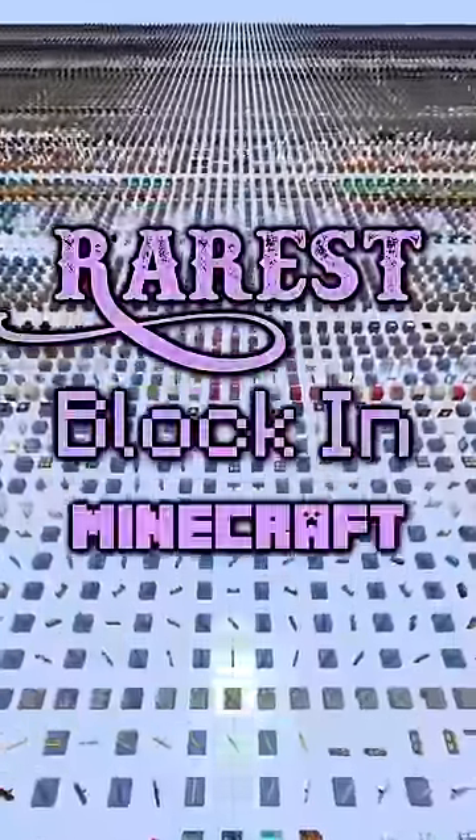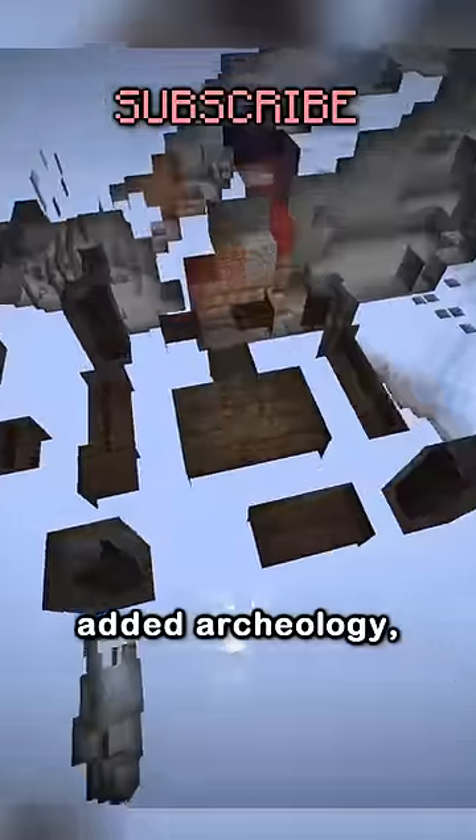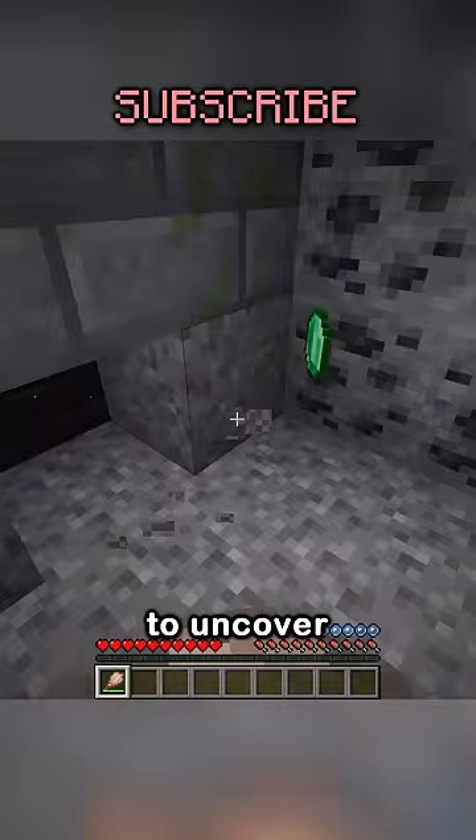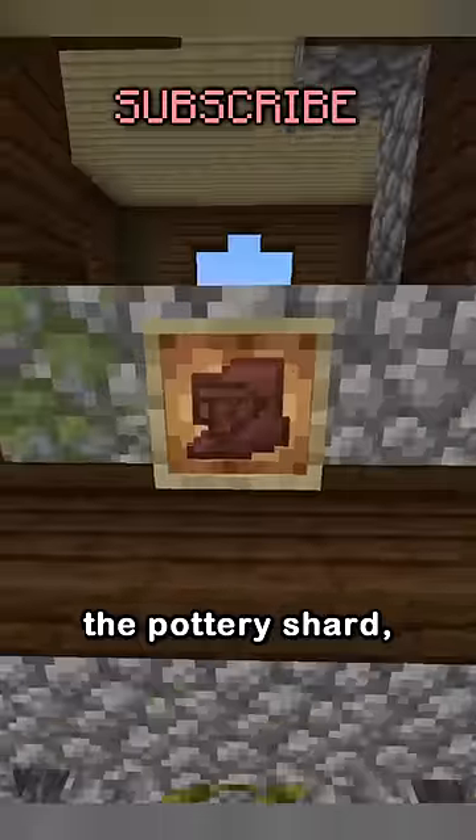This is the new, rarest block in Minecraft. 1.20 added archaeology, where you can make a brush and use it on suspicious sand and gravel to uncover random items, notably the pottery shard.